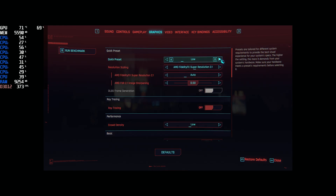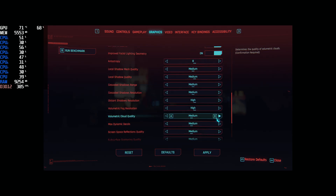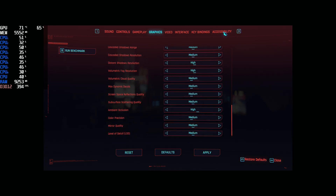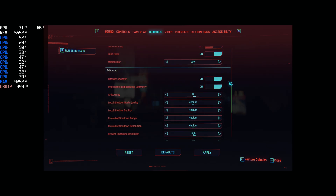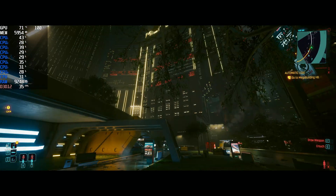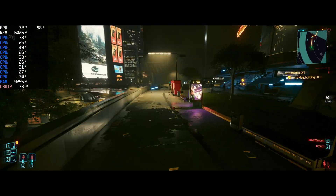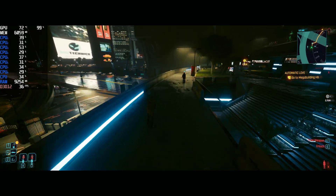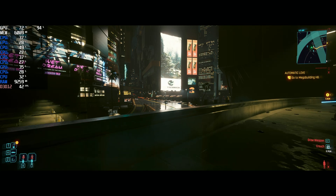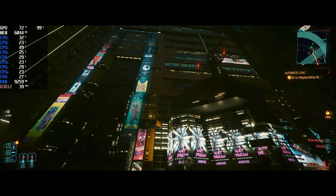Let's take a look at medium — just straight medium. I had all of this turned all the way off at that low setting, because low doesn't actually turn everything off — motion blur included. Personally, I don't see a lot of quality difference here. I do see the difference in frame rate, but I don't see a lot of visual quality gain. Maybe I'm just not that picky of a person.